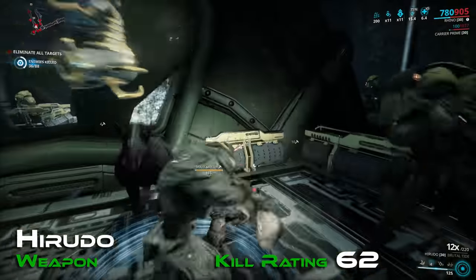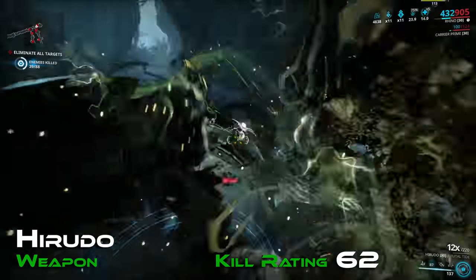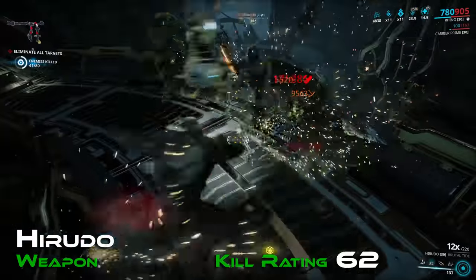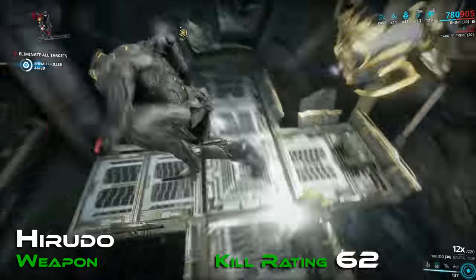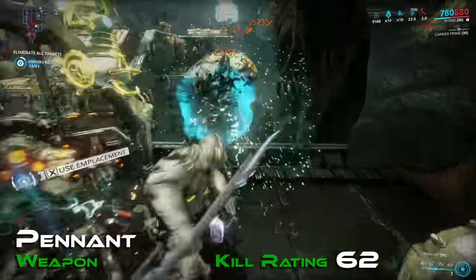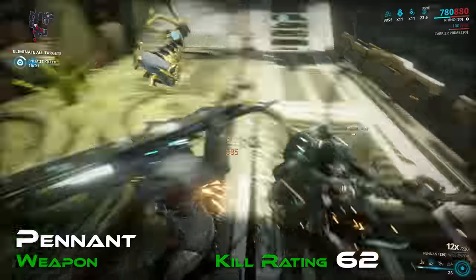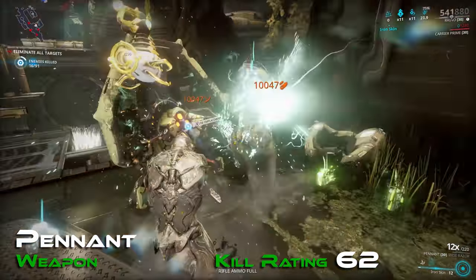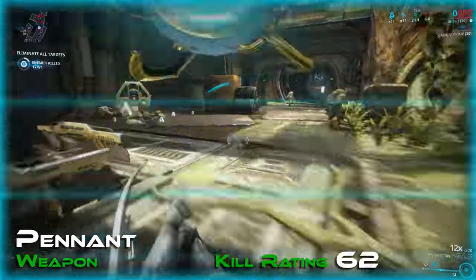Next with a kill rating of 62 is Herudo — this sparring weapon features Puncture as its primary damage type, which is not overly effective at killing enemies. Herudo does have some powerful support, giving lifesteal on critical hits, meaning you get almost constant healing, but this healing comes at the cost of damage. Penant, a two-handed Nikana, also comes in at a kill rating of 62, owing to its puncture damage. Penant gains substantial attack speed on heavy attack kills, but as this kills the combo meter, without focus on combo this feature doesn't help. Overall Penant is lacking behind the competition.